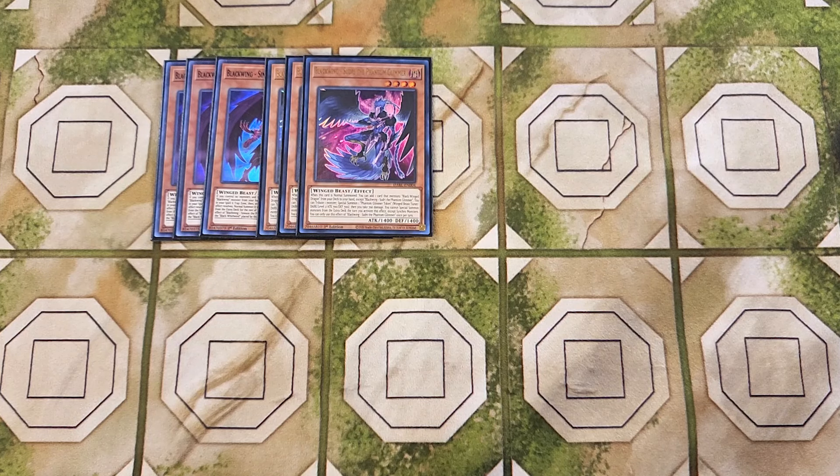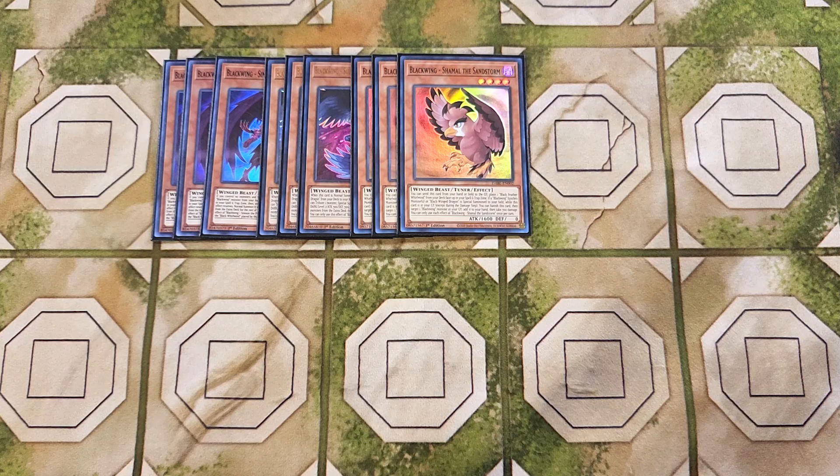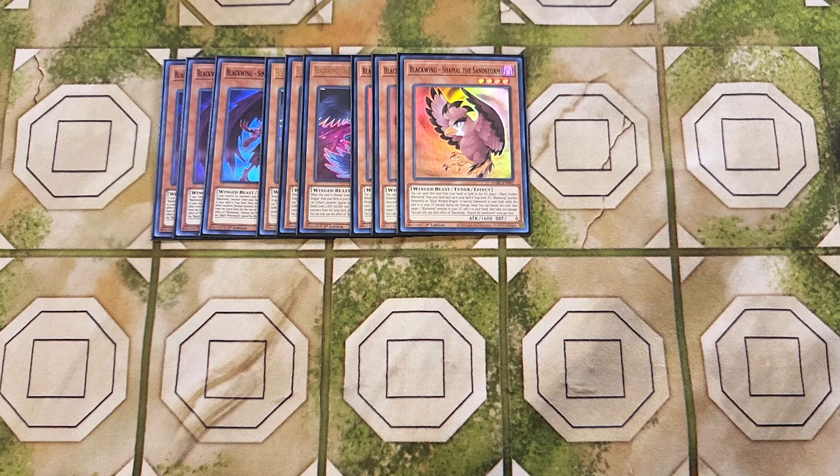We then play three copies of Shamal. Shamal is an amazing card that helps you get your copy of Black Feather Whirlwind. By sending this card from your hand to the graveyard, you can place a copy of Black Feather Whirlwind from your deck onto your side of the field in your spell and trap card zone. And if a Blackwing Synchro monster or a Blackwing Dragon is Special Summoned to your side of the field while this card is in the graveyard, you can banish it to add a Blackwing monster from your graveyard to your hand and take 700 points of damage — great to recover cards like Sudri and set up plays for the following turn.